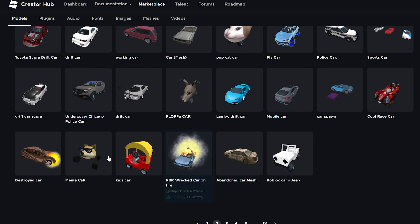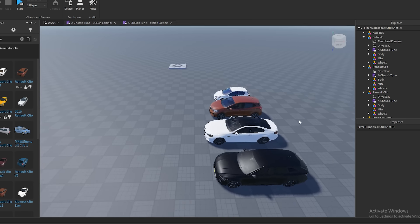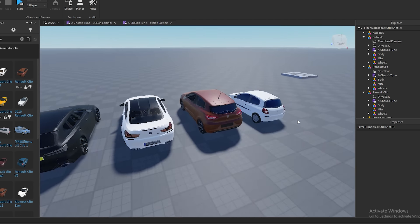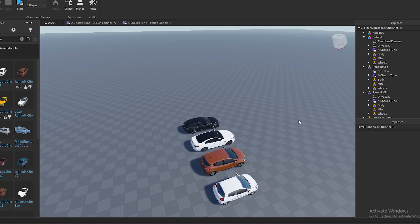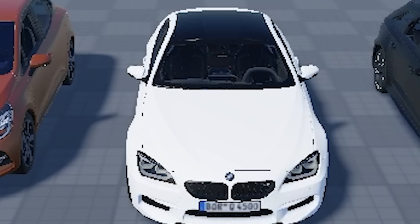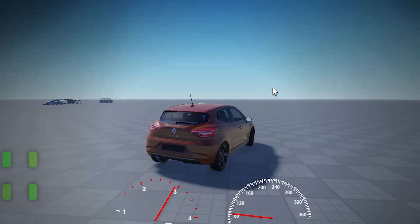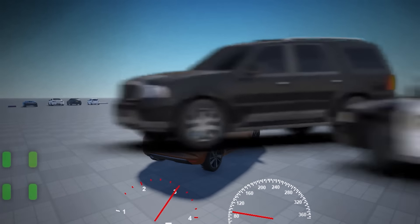Plan D was simply taking cars from the Roblox toolbox, which is free for anyone to use. I took four cars: a Clio 3, a Clio 4, a BMW, and an Audi RS6. Now that we finally had working cars, it was time to do the other stuff.